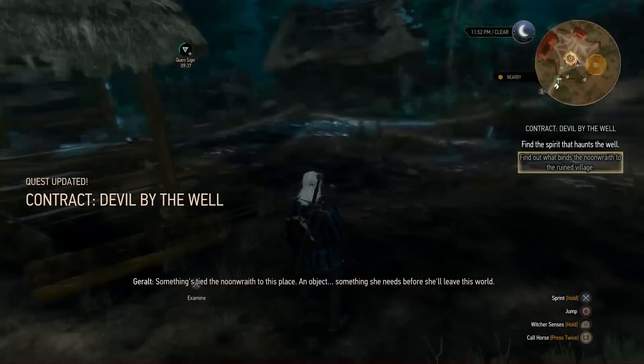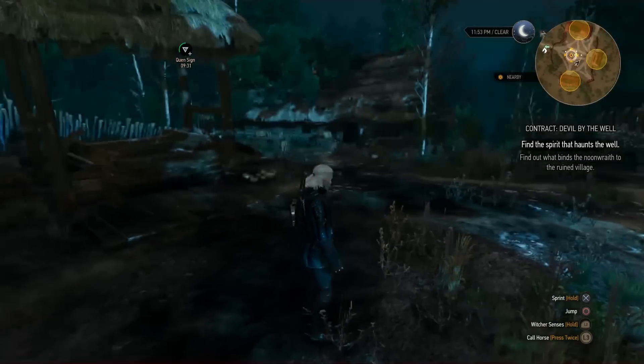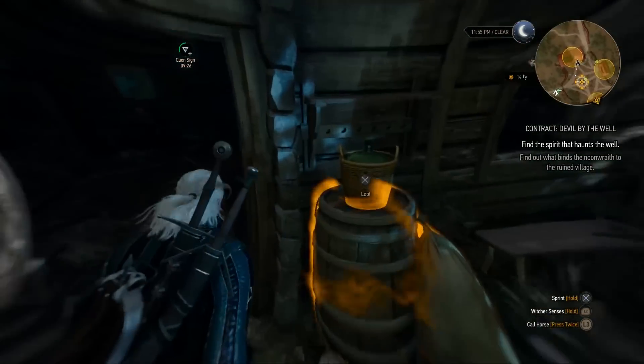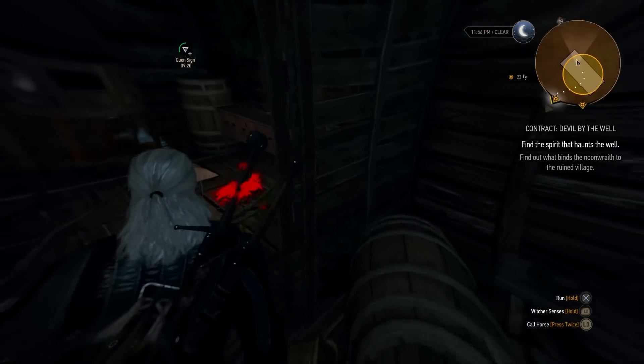The final boss for this contract is weak to the magic trap, Yrden. I'm probably saying that incorrectly — it's a Polish development team and there are a lot of words I'm going to say incorrectly throughout this walkthrough, so sorry about that.